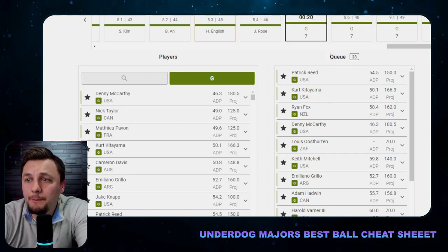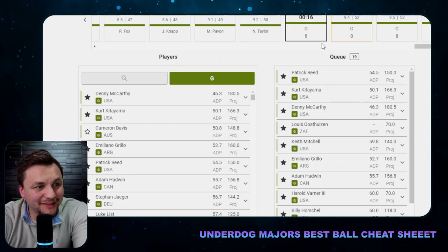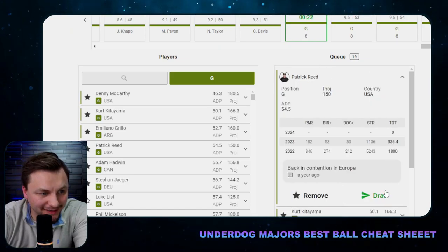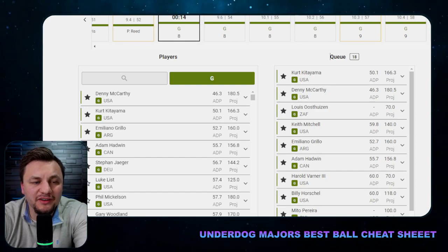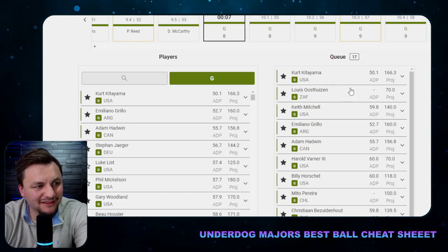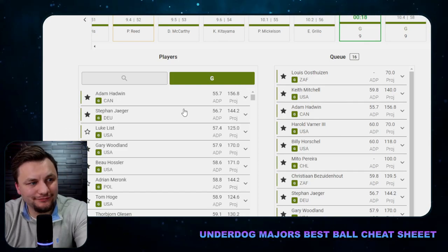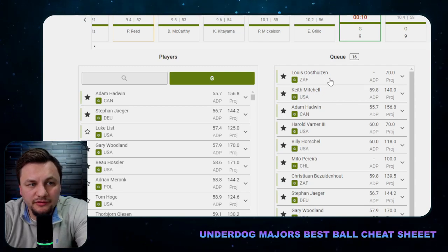We're getting to one pick left and it's getting ugly — I'm probably going to have to go Patrick Reed, which I don't love. My team so far: Zander, Obert, Hatton, Sam Burns, Tom Kim, Brian Harman, JT Poston, Harris English, and Patrick Reed. For the last pick, we really want someone with four starts. Kirk Katiyama would be huge but he went right away. At this point, I'm going with Usti — he should play well in the majors — though Bo Hasler is also an option.